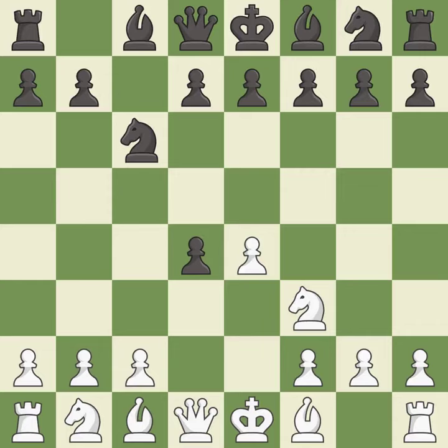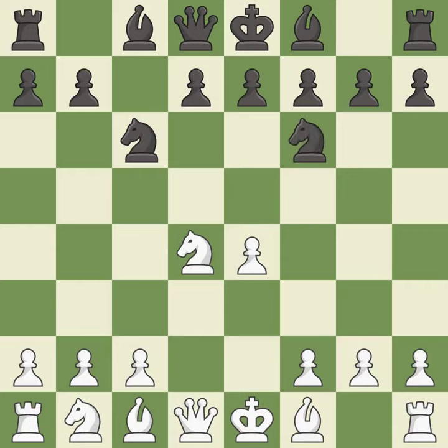Cxd4 gives black two central pawns versus one central pawn for white. Nxd4 recaptures the pawn and activates the knight in return for having one central pawn versus black's two central pawns. Nf6 develops the knight toward the center and attacks the undefended e4 pawn. Nc3 defends the e4 pawn and puts more pressure on the d5 square.